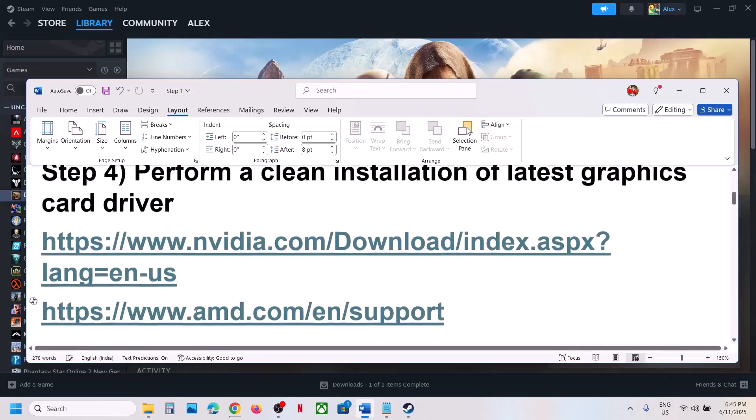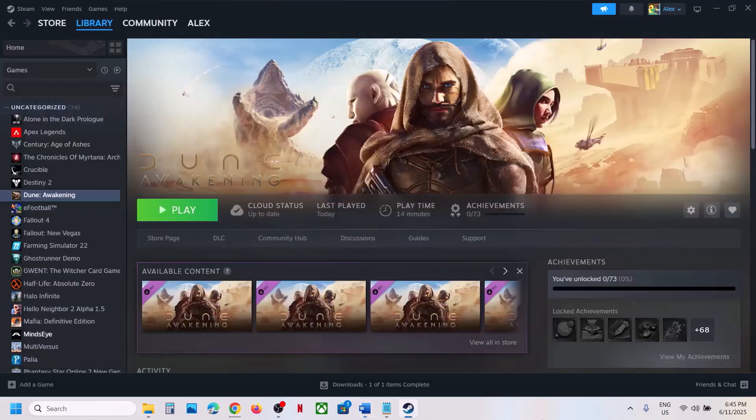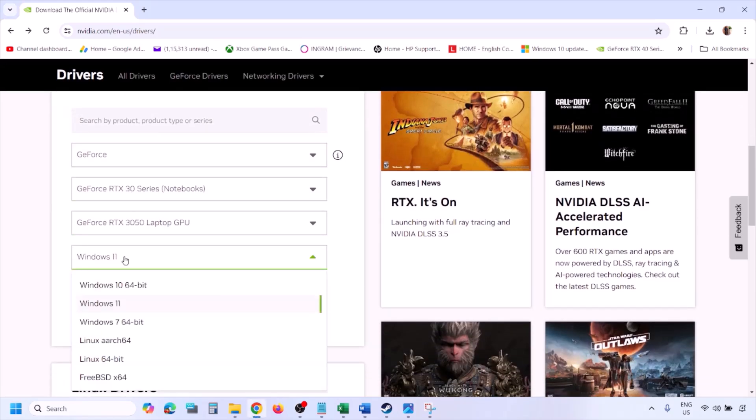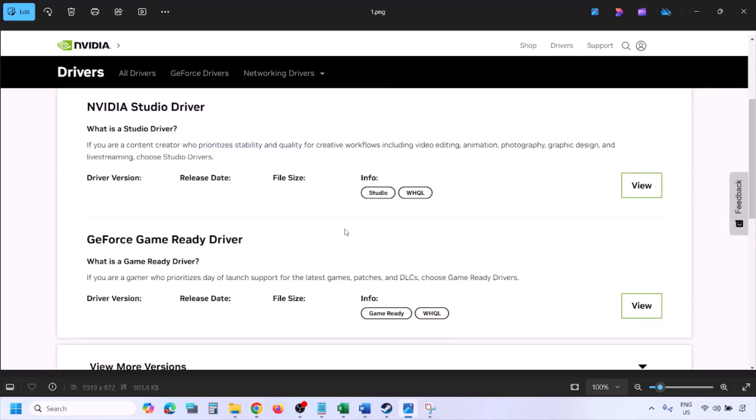If that does not work, the next step is to perform a clean installation of your graphics card driver. For NVIDIA cards, go to the NVIDIA website. Select your graphics card from the list, make sure you select the correct card, and select the right operating system — Windows 11 or Windows 10 — then click Find.